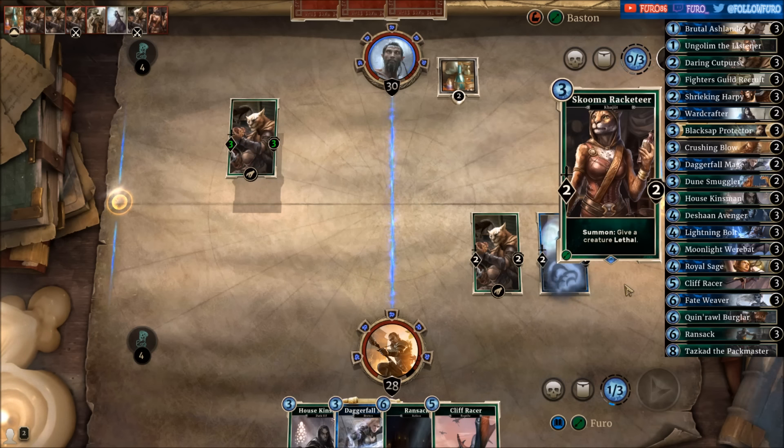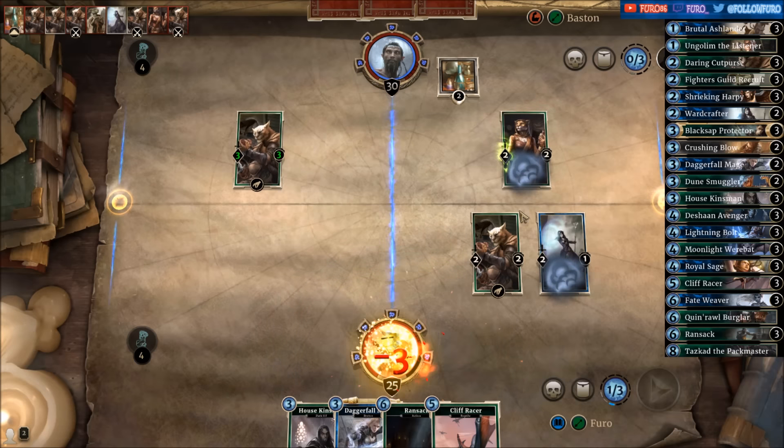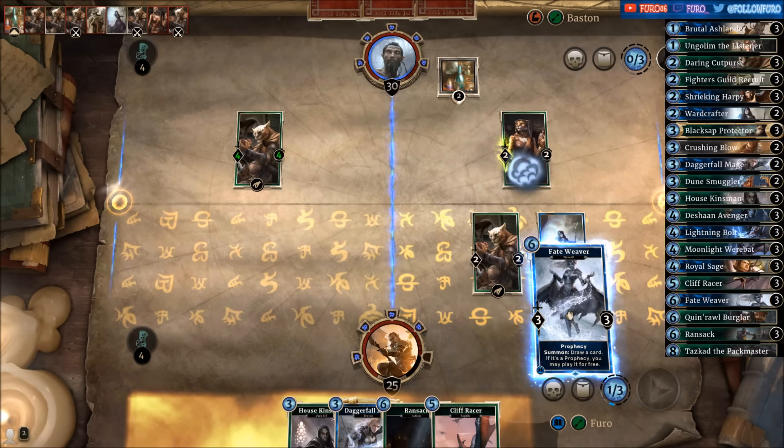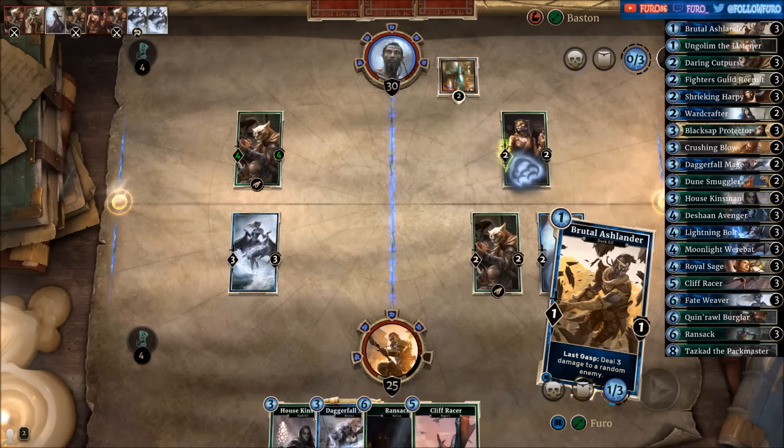This one offers something tasty — Racketeer, another Lethal minion pushing more damage, and we're getting a Prophecy. There's a Fate Weaver now, let's drop that here on the left side and we're getting a Bootlash Lander.